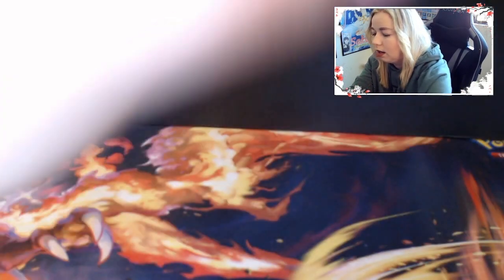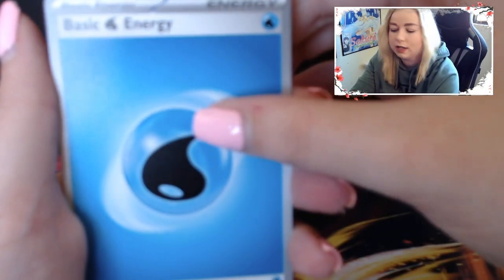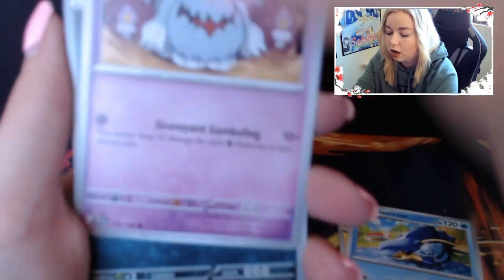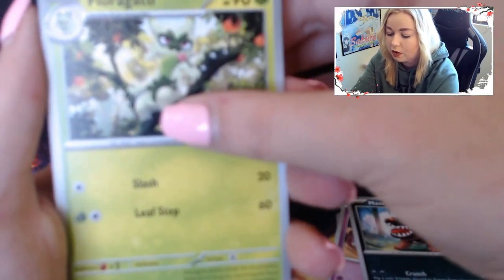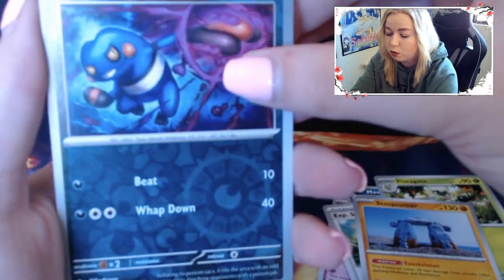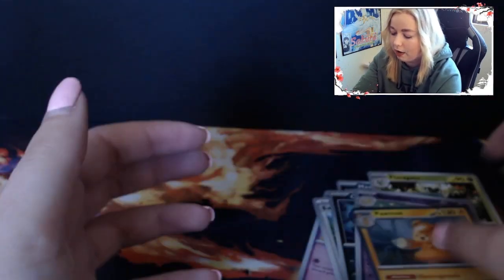Let's get into pack number 2. I'm not really 100% sure if the code cards mean anything with this set - I've heard conflicting things. We got a Magneton, Clawitzer, Graveyard Mastiff, Florigato, Experience Chair, Stonejourner, Reverse Crogunx, a Dash Bun, and Palmont on the end.